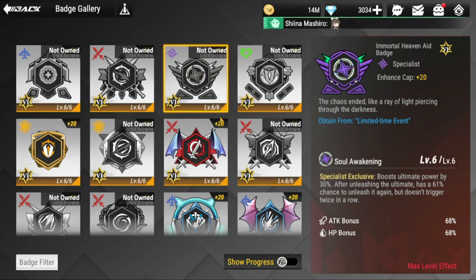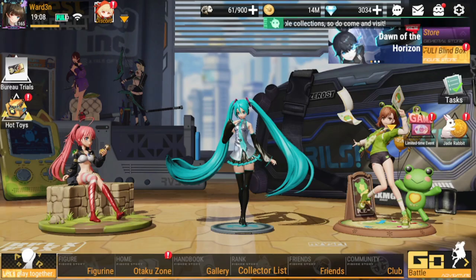The badge I'm actually recommending is the Immortal Heaven Aid Badge — a specialist exclusive badge. It boosts ultimate power by 30%, and after unleashing the ultimate there's a 61% chance to unleash it again, but it doesn't trigger twice in a row. I'm really endorsing this badge — if you have the means to get it, please do.